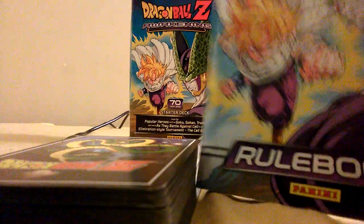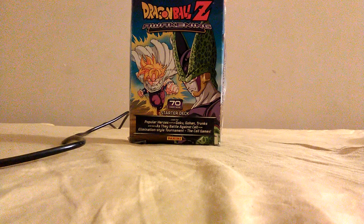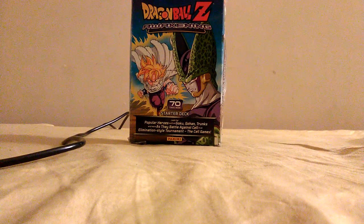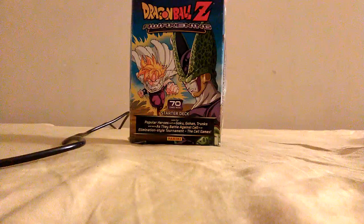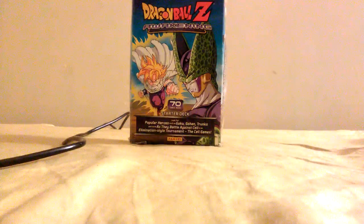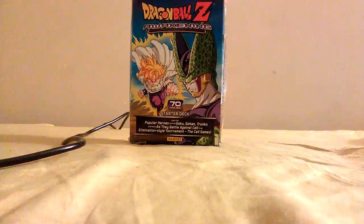Of course you get the rulebook — how to play the game — and you get the cards themselves. The first card is Red Catch, that's the Dragon Ball Z card, and then you get Red Shark. You also get a setup card, Red Destiny, and Red Smash. Also Red Flare — this is the red deck of the Awakening — and you get Red Energy Blast.